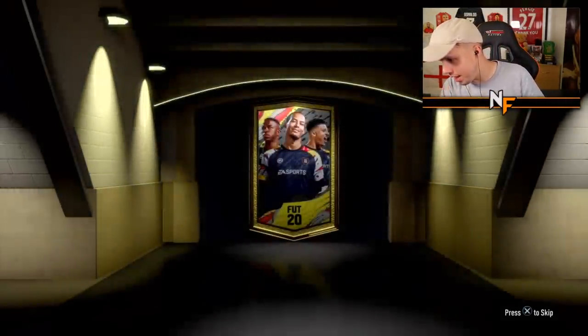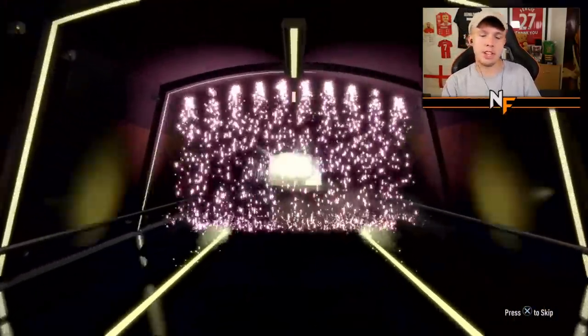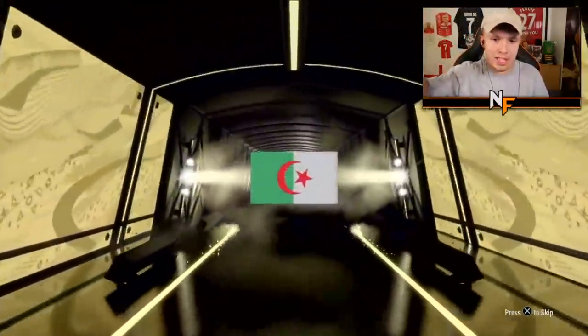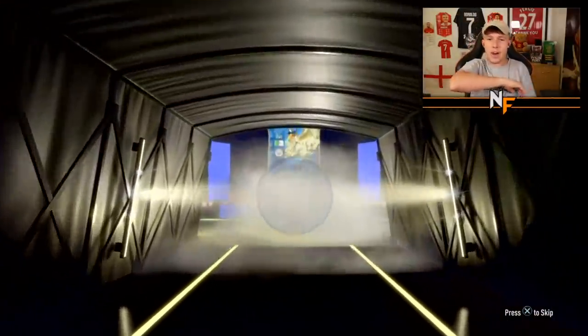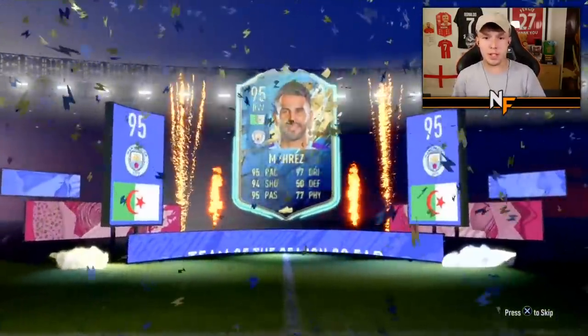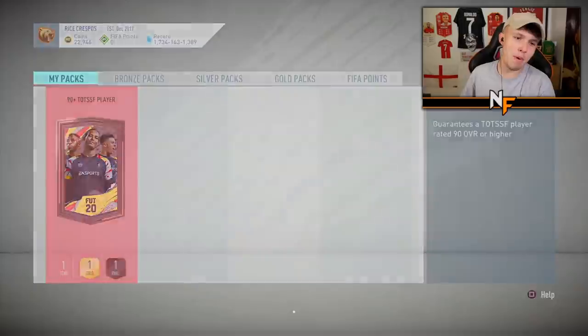Pack number three - he's been grinding for six or seven hours. Give him a Marez or an Atal - which one is it going to be? It's Riyad Marez! You know what, all of these three packs have been usable players whether as impact subs or starters. Riyad Marez is a very nice one.